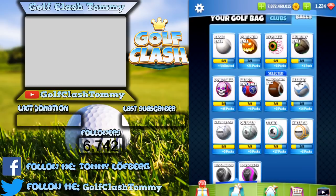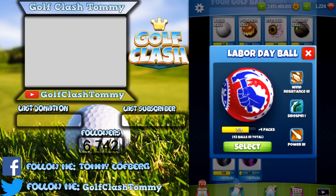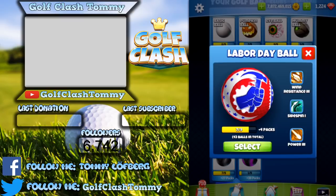I also forgot the Labor Day ball — wind resistance 3, power 3, and side spin 1. I'd prefer two levels of side spin, but it's still a really good ball, available as a limited edition offer. The Patriot ball has the same abilities.